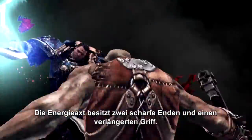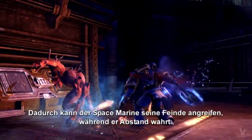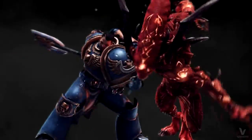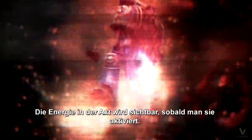The Power Axe is designed with two sharp ends and an extended handle. It allows a Space Marine to engage with enemies while maintaining distance. The power in the Axe is made evident when activated.